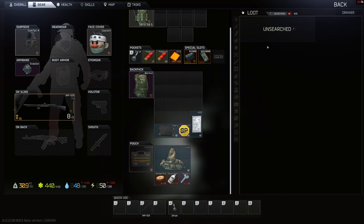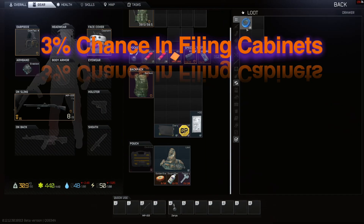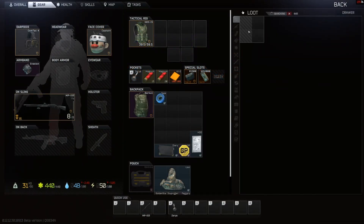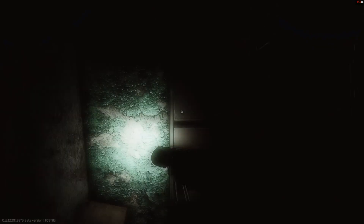The other videos are not wrong when they say that safes are the best place to find them. The problem is they're either all over the map or in very dangerous places. However, filing cabinets are also a great place to find flash drives — they have a three percent chance spawn as opposed to safes' four point five percent. So the probability is only one-third less for filing cabinets, and there are so many more than there are safes on many maps. Just to be clear, a filing cabinet is a whole cabinet of four drawers, not one drawer individually.